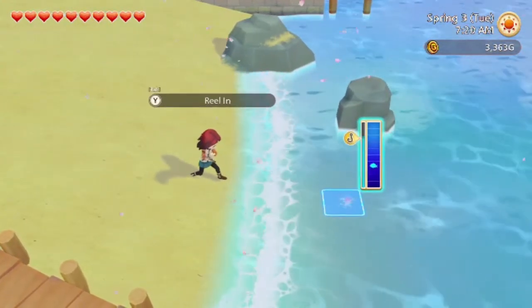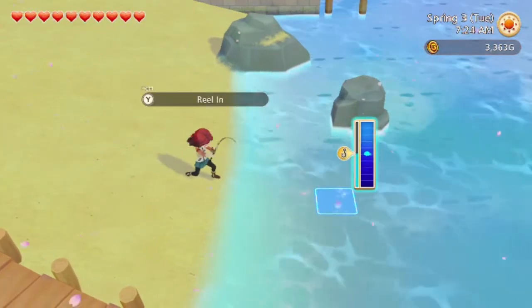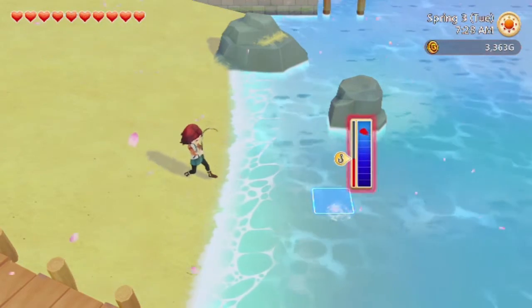To successfully catch a fish, you want to reel the fish in before your fishing line breaks. The bar on the left indicates the durability of your line, and the bar on the right indicates how close you are to catching the fish.